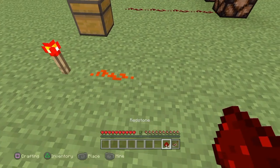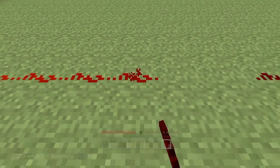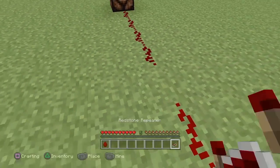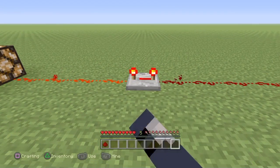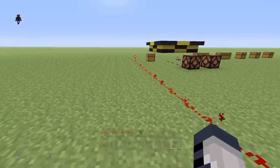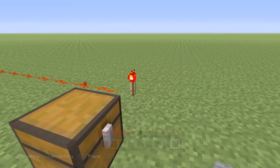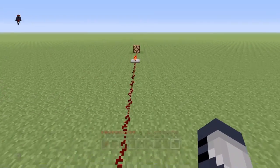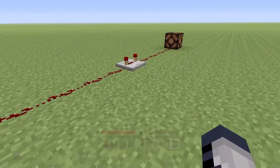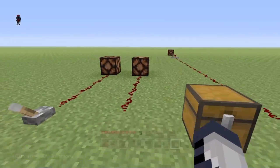Using a redstone repeater allows you to repeat the current. I'm going to place 15 redstone down - a current will slowly die off after the 15th block. If I replace that block with a repeater it turns on, and then you can change the time for the current to go through. As you can see, using a button with the redstone repeater, it waits a couple of seconds and then turns on the lantern.